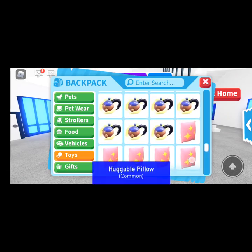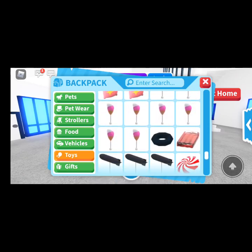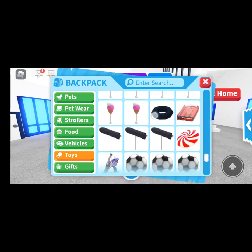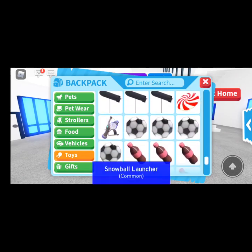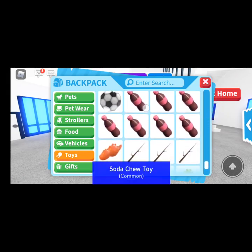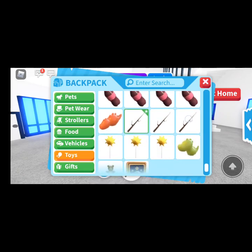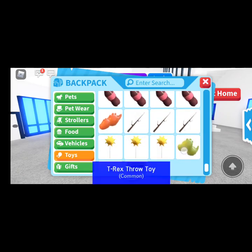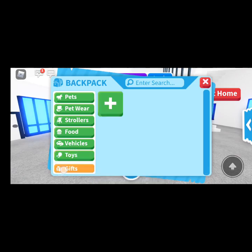Yeah, we also have seven huggable pillows. Eight ice cream rattles, an inner tube lazy float, three lead zeppelin balloons, peppermint disc, snowball launcher, four soccer ball toys, seven sloth chew toys, stegosaurus throw toy, stick throw toy, three sun balloons, T-rex throw toy, a teddy bear, and of course my trading license.